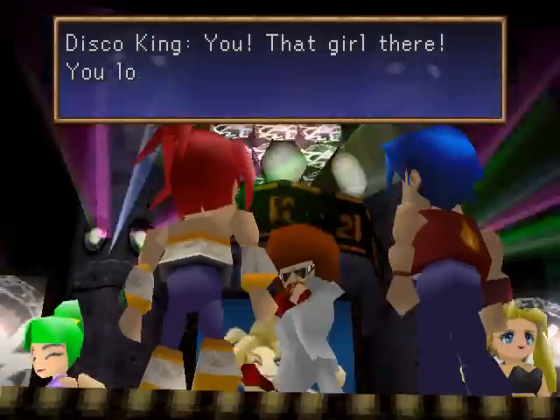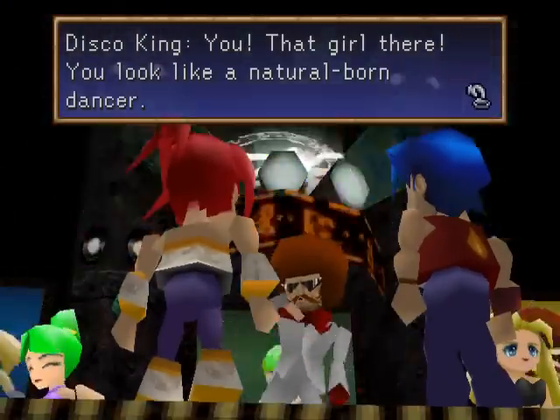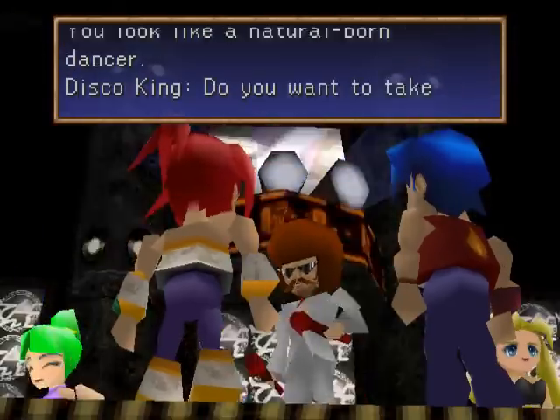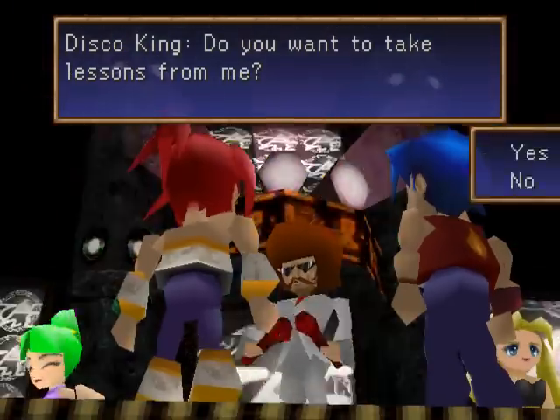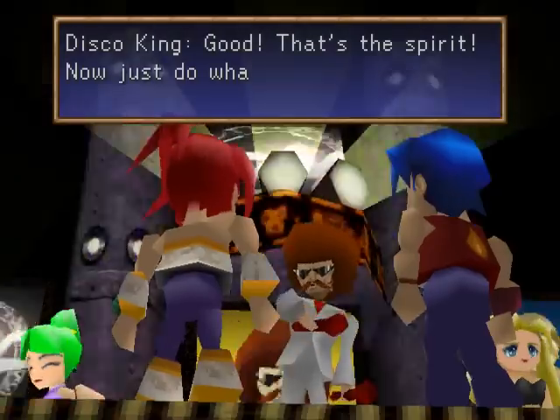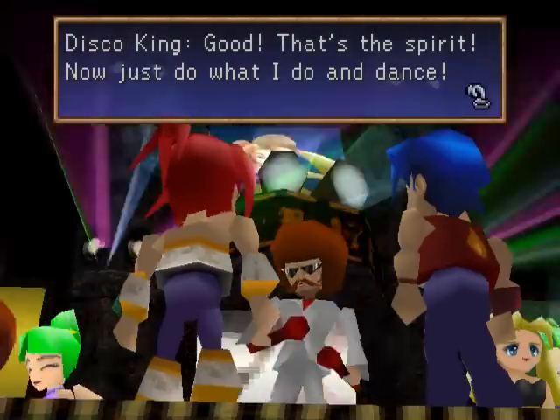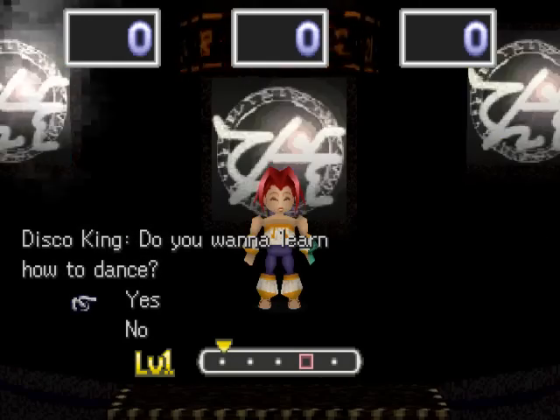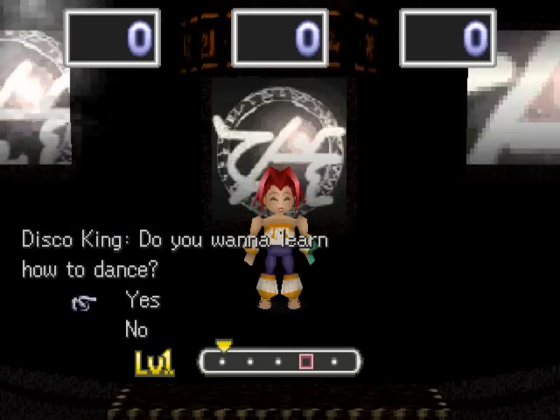So this is the Disco King over there. 'You, that girl there — you look like a natural-born dancer. Do you want to take lessons from me?' Okay. So this is a mini-game strictly for Noah, because do you really want to see Galar or Vaughn doing this?